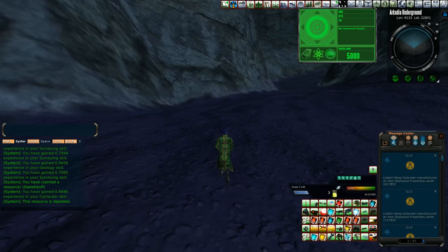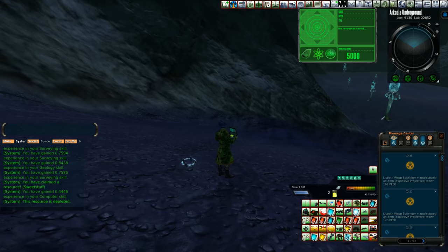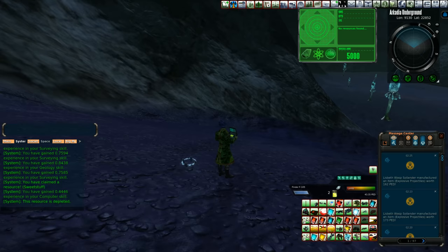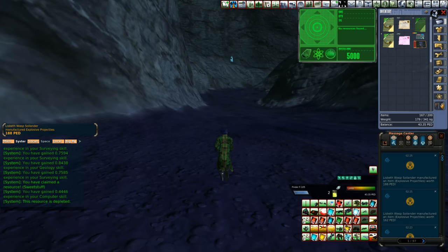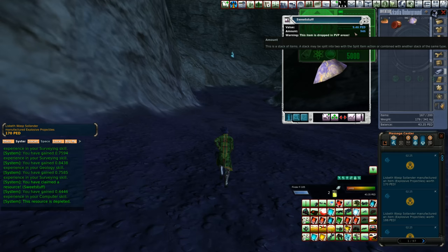I think this place right here — we're going to drop right here, we're not going to move at all. See if that helps. Nope, that doesn't work. We'll do it again up here though. Maybe we should round that corner before we drop another one. We've only got two left. And how much have we made? We made like nine and a half PEDs in the sweet stuff.